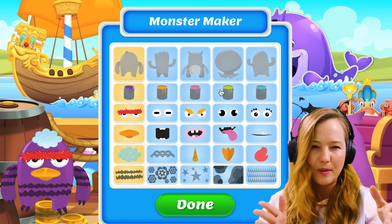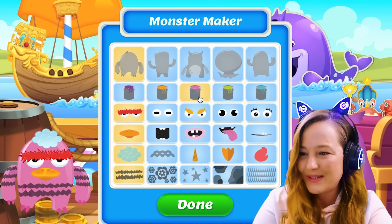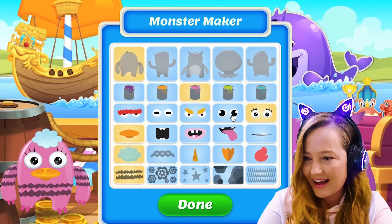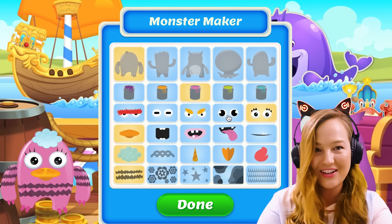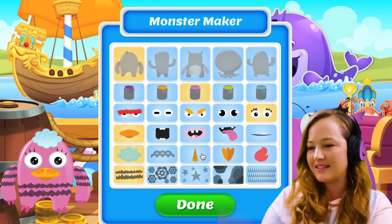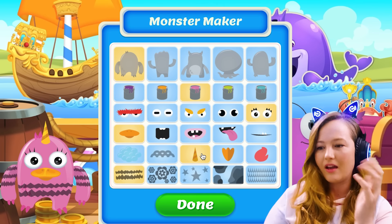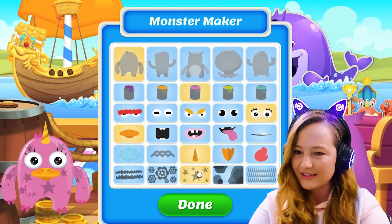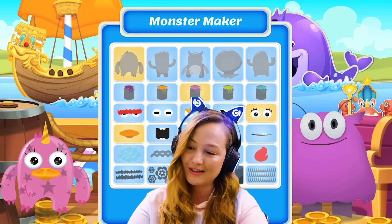So my monster has to be pink, obviously. So let's do pink and... I like those eyes. Let's go with those eyes and a unicorn top, of course. And stars. I think it looks good. Let's try.